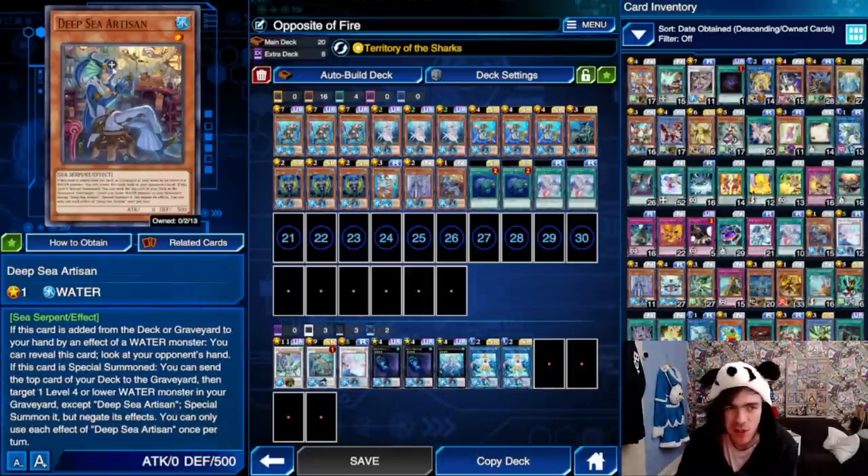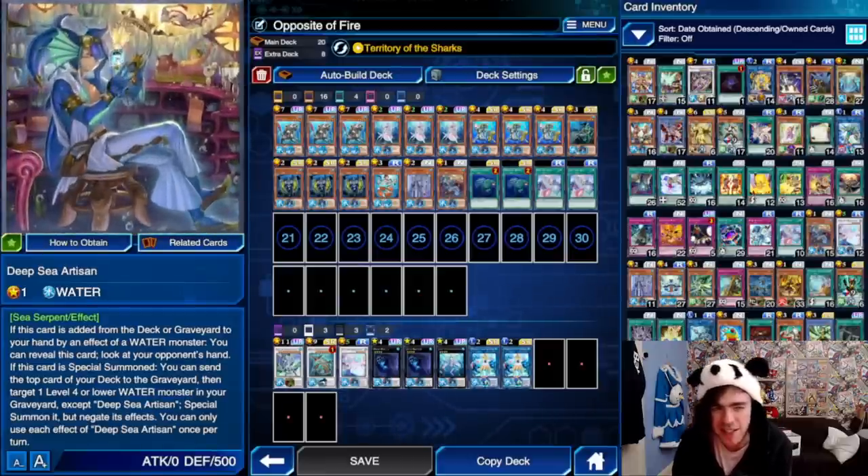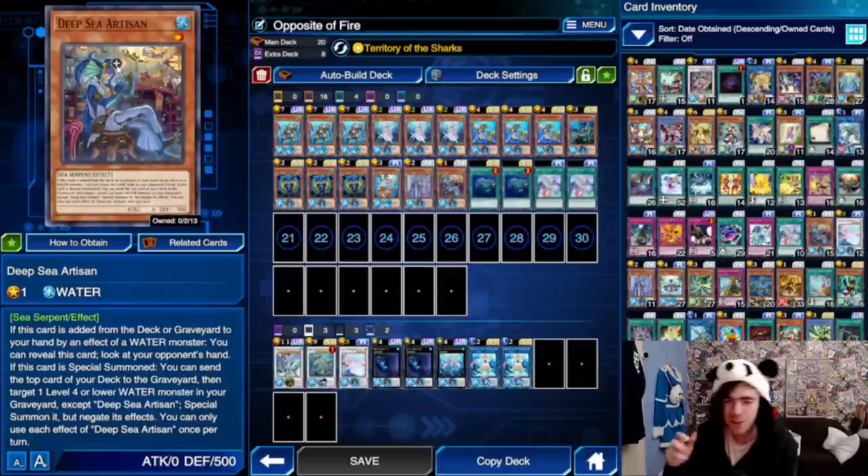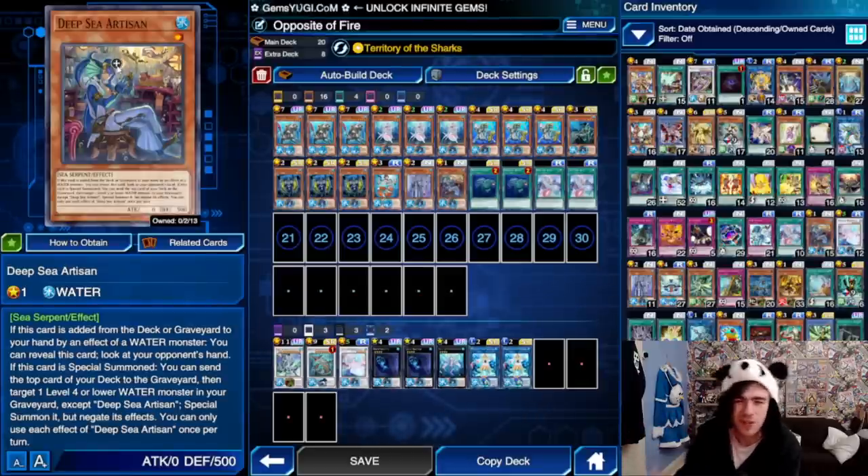The other new addition is your Deep Sea Artisan. This card came up a little bit, but in general if you don't want to run it you don't have to — it's just a nice addition. It didn't feel that great, but it's worth trying anyway.